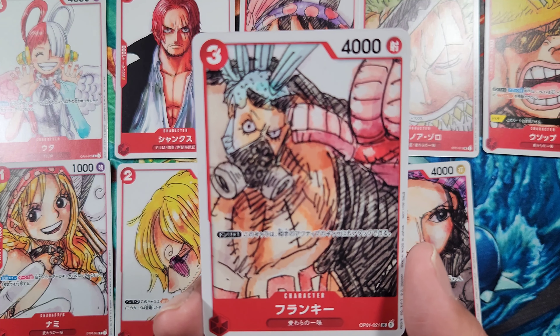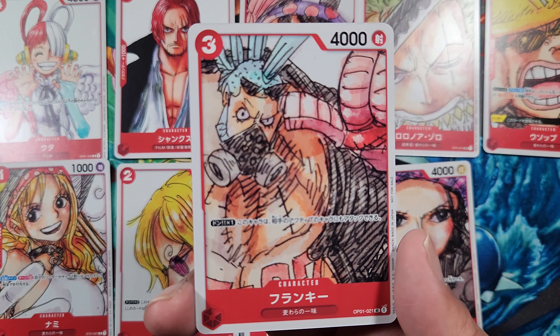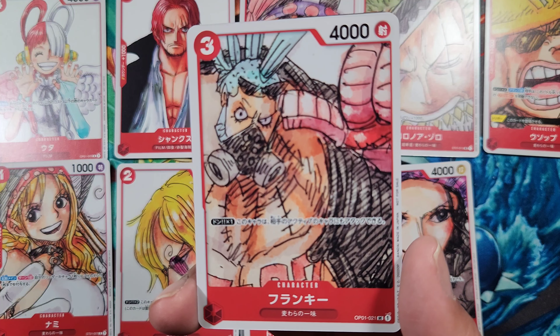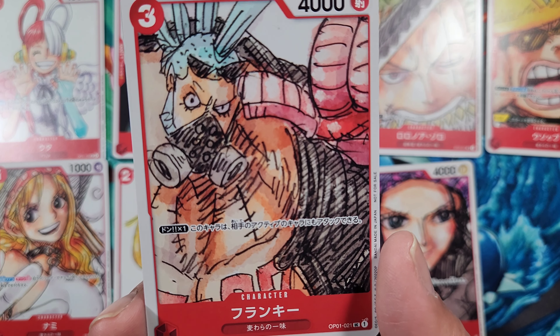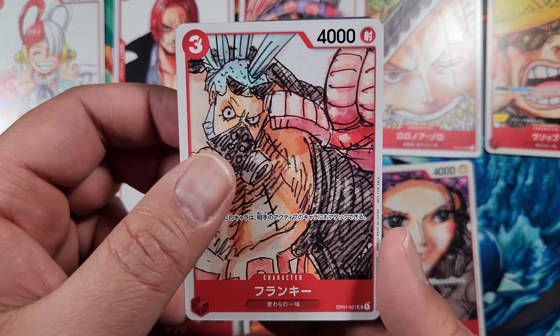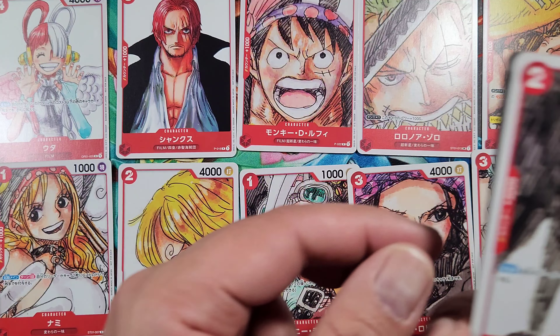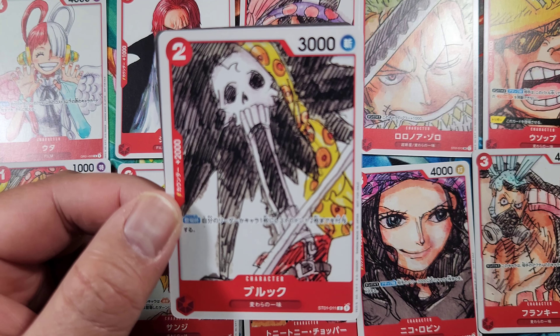Then we have Frankie — a three cost, 4000 power, no counter. DON times one: this character can also attack your opponent's active characters, giving you the ability to start wiping out some of your opponent's characters.